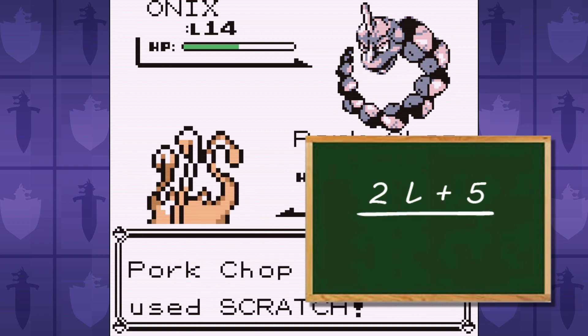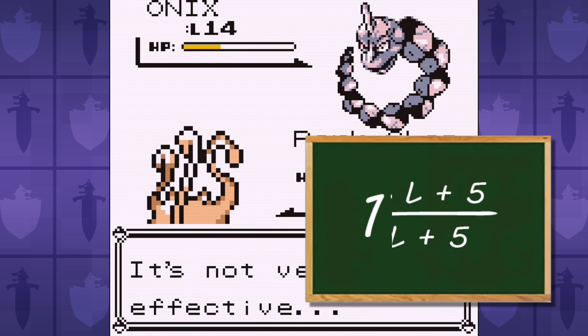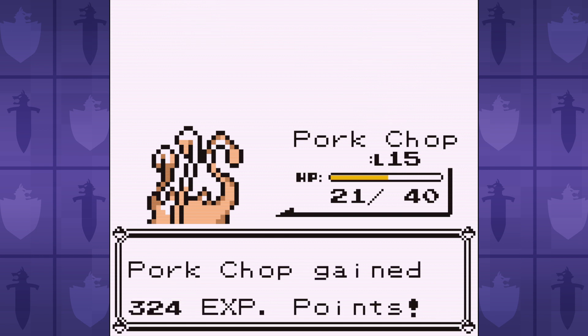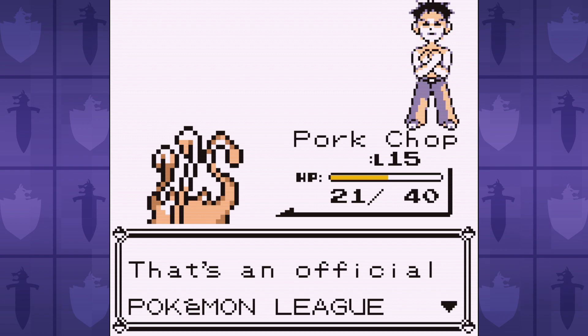Here's the formula for the damage multiplier for critical hits, where L is equal to the level of your Pokemon. For a level 15 Mankey, our critical hits do 175% more damage. Which is great, but with three Leers, Scratch actually does more than a critical hit Karate Chop. This is a good time to point out that critical hits ignore all stat buffs, including the ones we want to use.